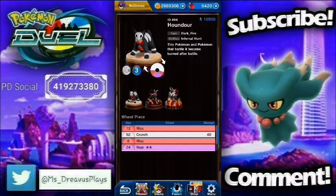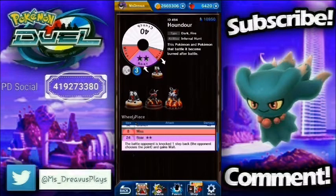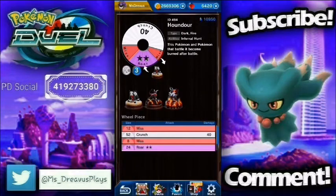Next up, we have Houndour, a Dark and Fire Pokemon. This Pokemon and Pokemon that battle it become burned after battle, so that could be very bad — if you do not win, this could be very, very bad. It's got a 40 damage Crunch and a 2-star Roar. It's got a ton of miss, which we knew it was going to because it's a Fire Pokemon. All the Fire Pokemon have a boatload of miss, and it's horrible, and I hate it.